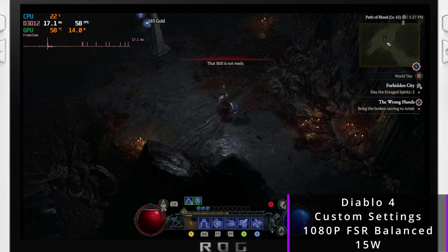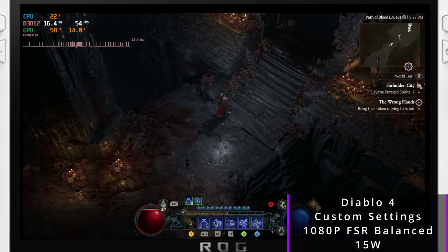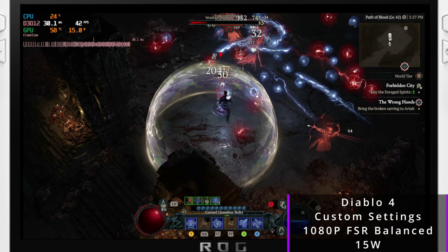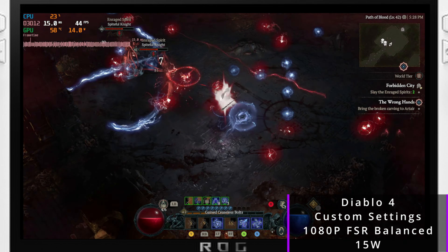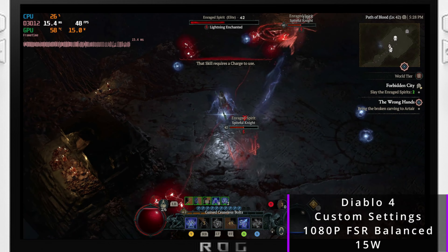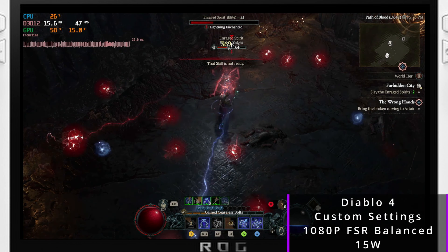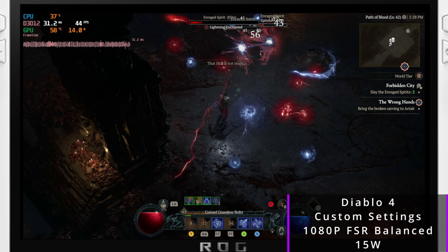Moving over to FSR Balance at 1080p 15W, the frame rate is well above 40. You're not going to get a locked 60 by any means, but you'll definitely get a locked 40. In heavy combat with heavy particle effects we're dropping to mid to low 40s — at this point we're just power-limited. FSR isn't going to save us here because we're not graphically limited; we're limited by power and CPU. The more power you throw at it, the higher fps you'll get.